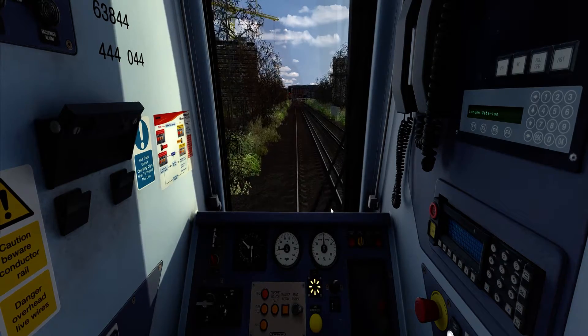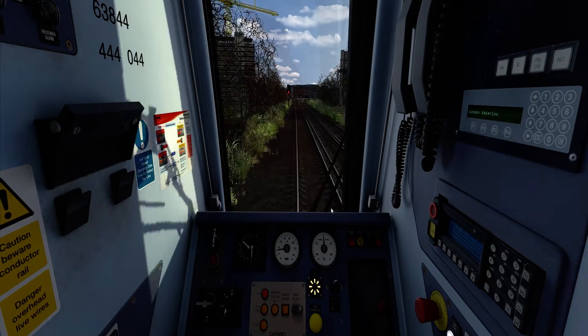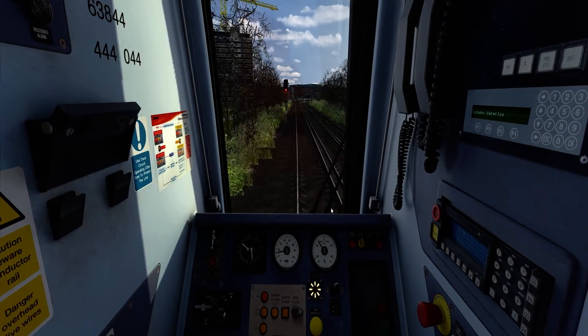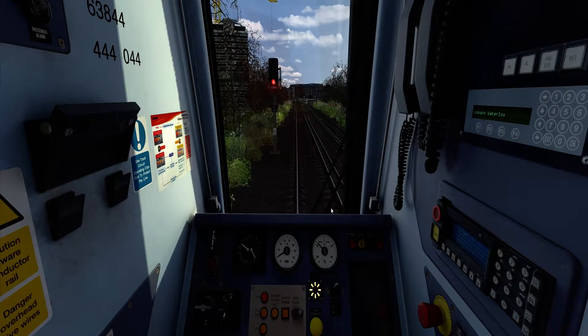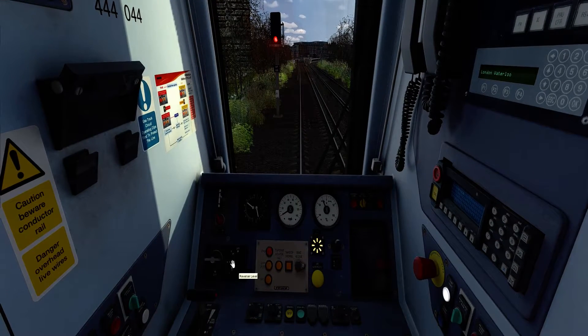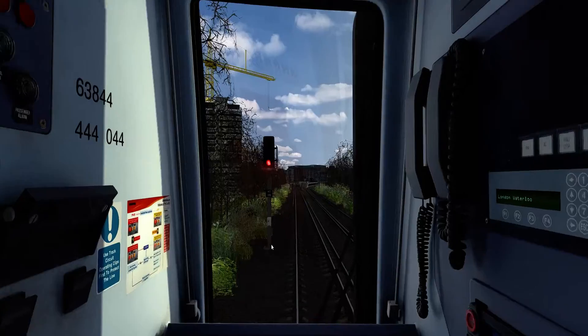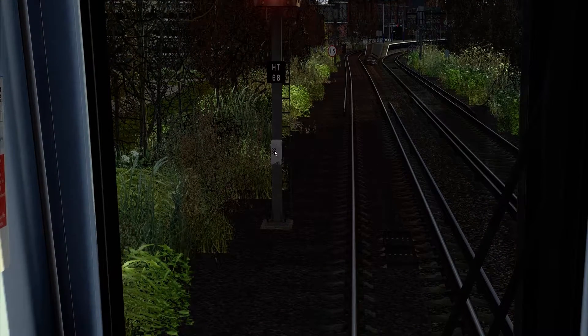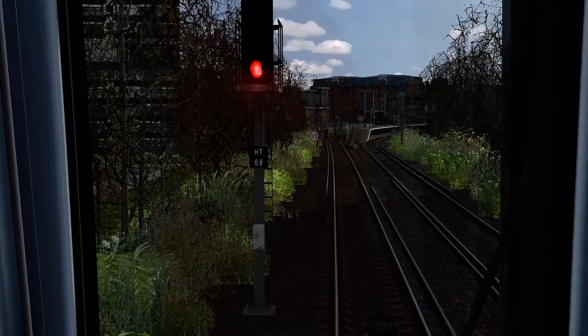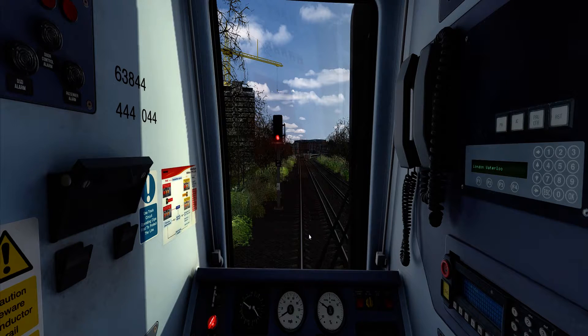We're just pulling up to the signal nice and slowly now, as there is a train in the block section ahead of us. This is a track circuit block area. Now neutral and DRA on. You can see here this signal is controlled by Havant signal box — it's signal 6-8 — and the plain black plate indicates it's a manual signal controlled by the signal box. Below it is a signal post telephone, identified by the black diagonal lines. That's the basics of how AWS works. Thank you for watching.